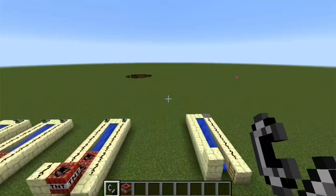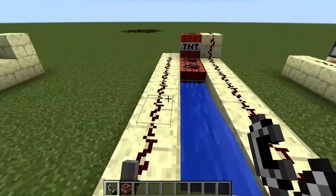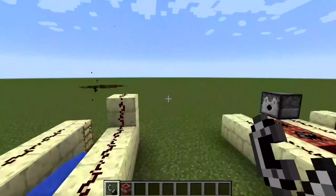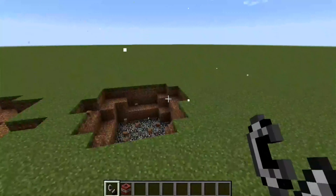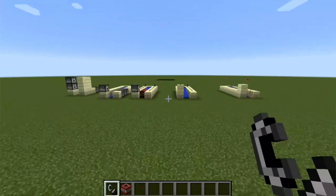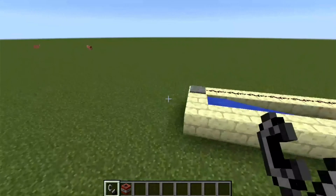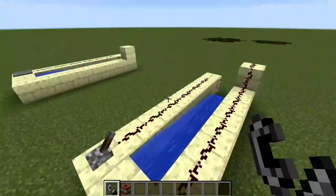Next is a better cannon, but not that good. As you can see, this requires levers and it's pretty easy to fire — you flick this lever and then that one. This goes a little further and has a lesser explosion radius because it's operated by levers and is only one block high. So the loop cannon I'd give a five out of ten, while this one is a better cannon at six out of ten.